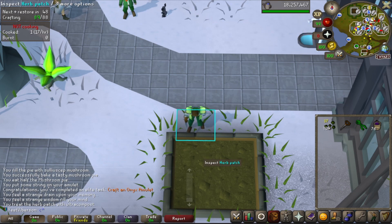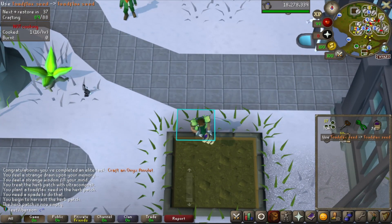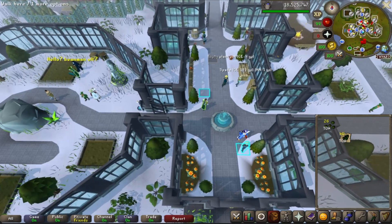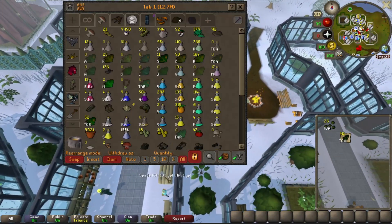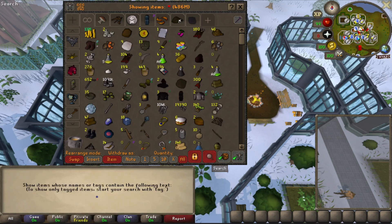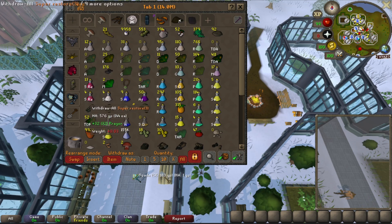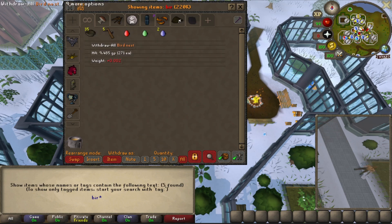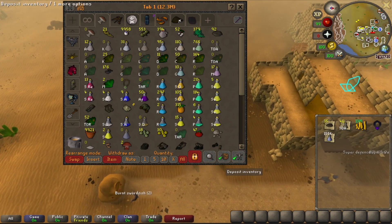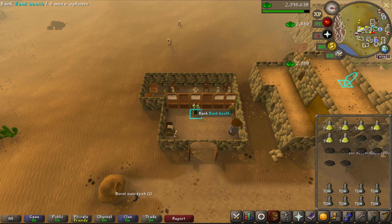We need many many more Saradomin brew potions, so we're going to plant and harvest toadflax until we have around 300 or so. We ended up with 411 toadflax, which should be good. We technically need more super restores as well, but I don't really want to go to Serachnis right now for red spider eggs since we only have one. I'll do a few more TOA runs with what we have, then go to Serachnis — there are a lot of tasks there and at mole too.